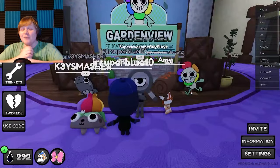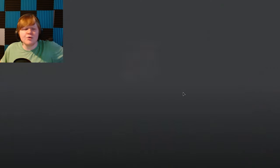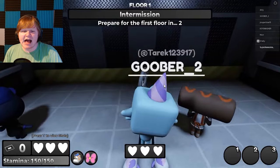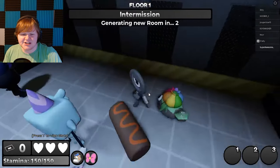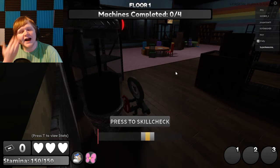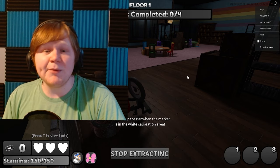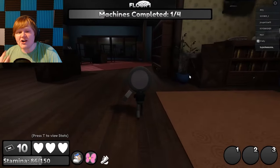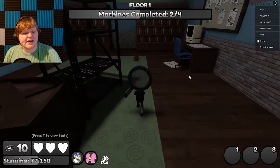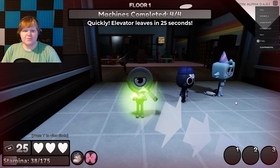We got eight people for this Gigi run — we got this! It's been a while and I'm a little rusty on this game, but we're trying to get Gigi. We got seven people — don't die, it's the first floor! I've got my vintage Roger skin. I need to get some skins. I like I-core — get away from me shrimp! We're out, we didn't lose anyone on the first floor.